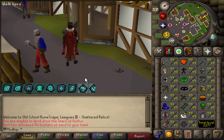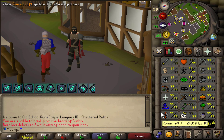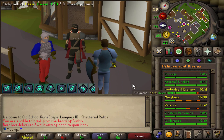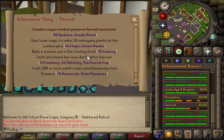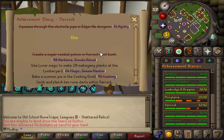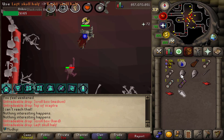Next up is Runecraft — at 24 million XP, just 1 million off. Instead of manually training, I'll use diary rewards for that last mil XP. The hard and elite Varrock diary should give just over 1 million XP. I have the yew tree planted already; the most annoying task will probably be getting the skull sceptre. Let's get started on that.